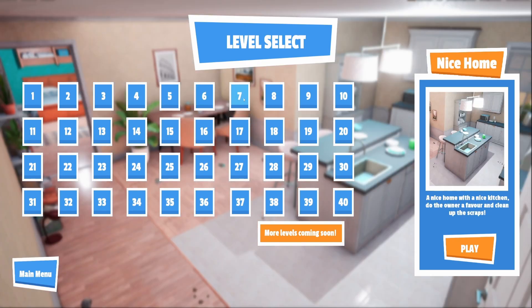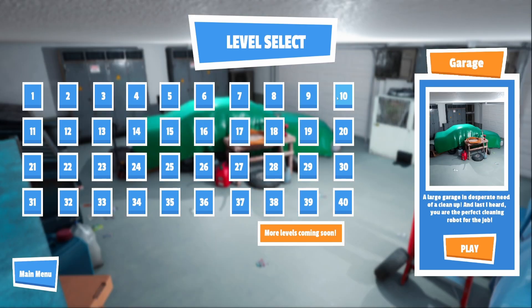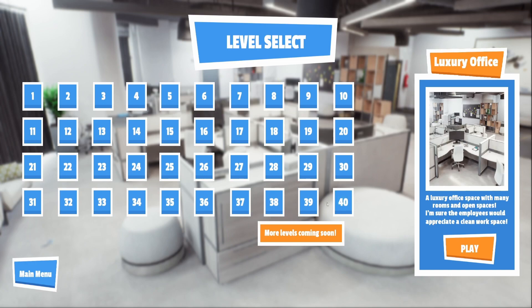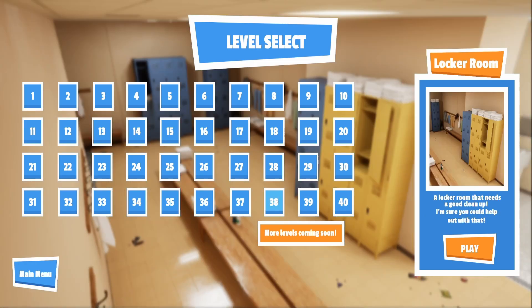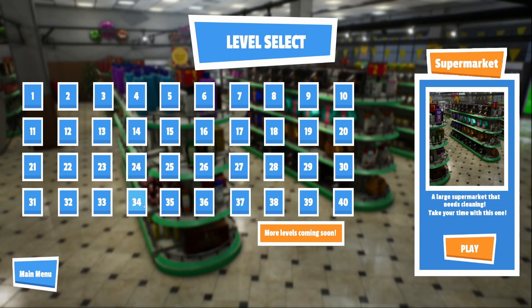Let's have a look at some of the different levels because they're quite quick to do. It's not actually telling me which ones I've done, so I think this is like a sandbox where I can do what I like. Some of the later ones include luxury office, cafe, locker room, four-car garage, storage room, supermarket — that sounds fun! Let's go to the supermarket.